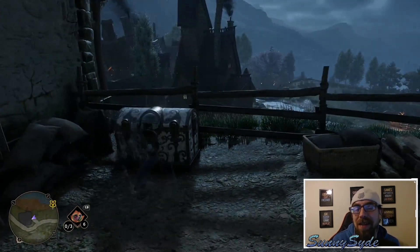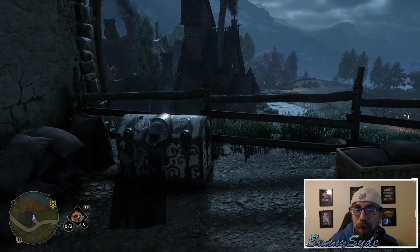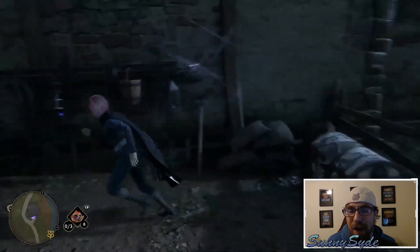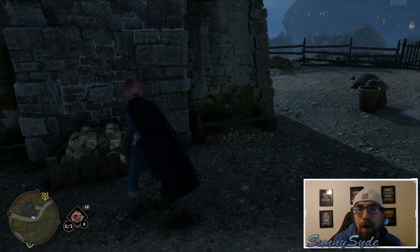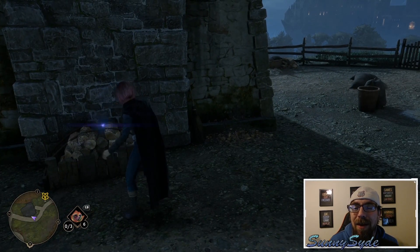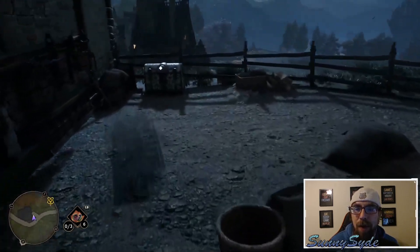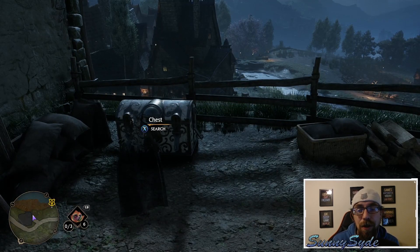The only trick is that you can't find the chest and then become invisible in front of it — it will still be locked. You actually have to go out of its sight first. So once you get out of the way where it can't see you anymore, then you use Disillusionment and walk up to it, and you will see that the chest is now available to be searched and opened.